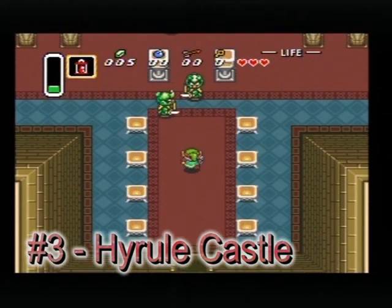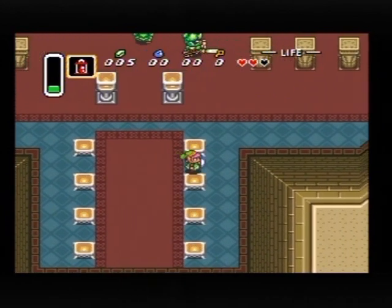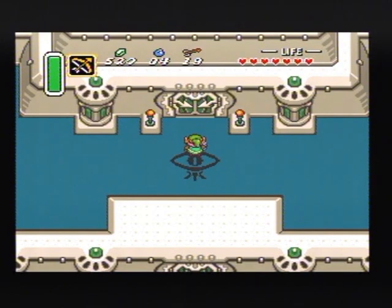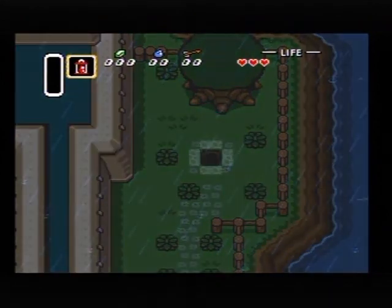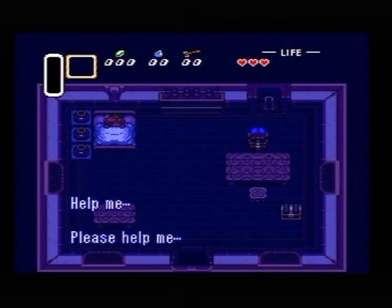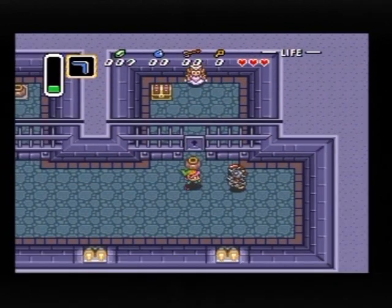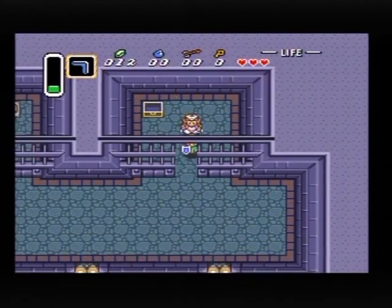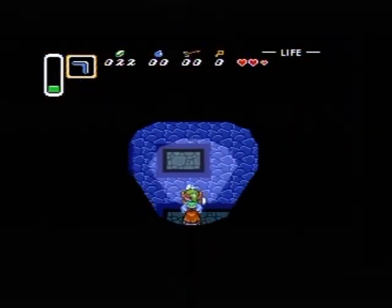Ah, that music. We rank Hyrule Castle as a two-parter: the first in which you rescue Zelda at the very beginning, the second where you encounter Agahnim after getting the Master Sword. The first one is pretty exciting — you receive the sword and shield from your uncle, and you're off to explore the dungeons in this castle to find a princess who telepathically requested your rescue. You get a map and a weapon and encounter sort of a mini-boss that can't take more than two pot hits.